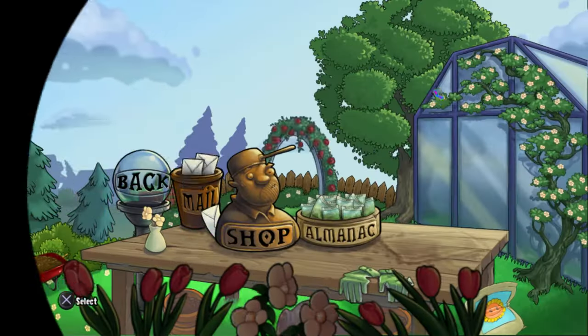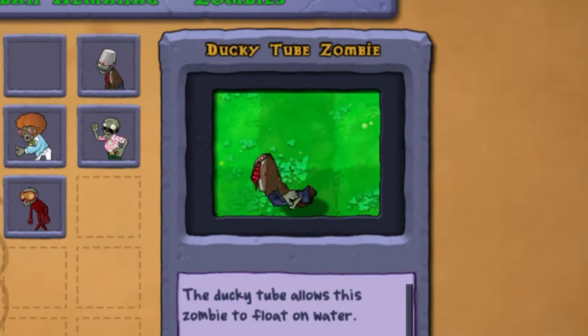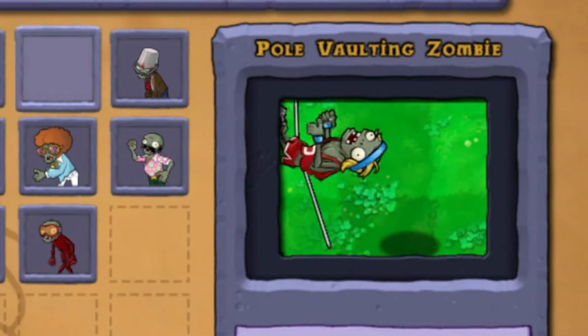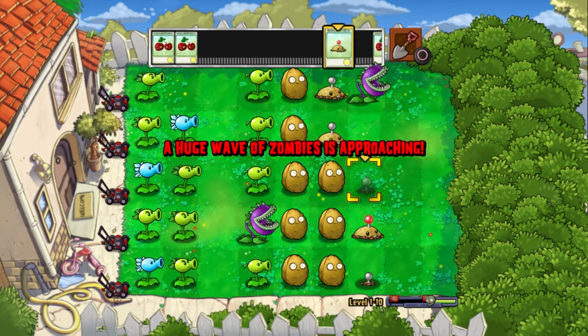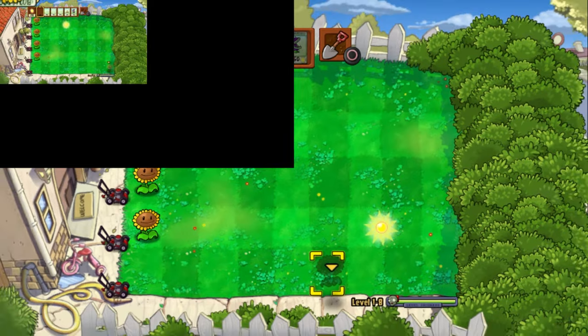You know that guide Crazy Dave gives you that gives a description of the zombies and their weaknesses? Well, even the zombies in the book are dying, and the pole vaulting zombie is literally trying to escape the book. One of the weirdest glitches I've ever had is when my screen just shrunk to a fifth of its original size. And as you can imagine, this made it literally impossible to play the game. Let me just break out the scope just to see my sunflower in Plants vs Zombies.